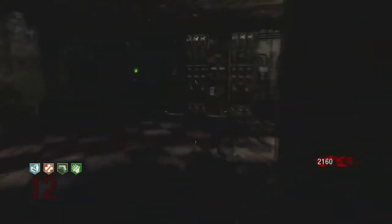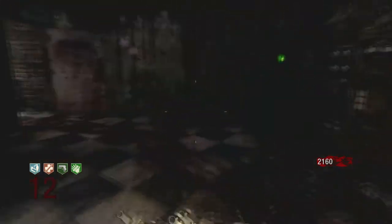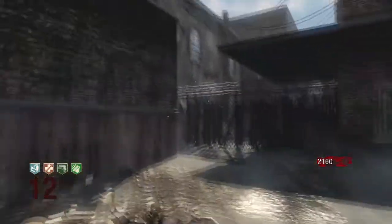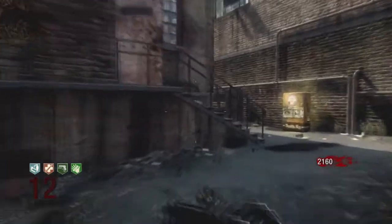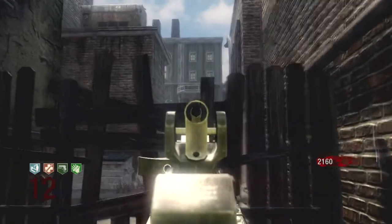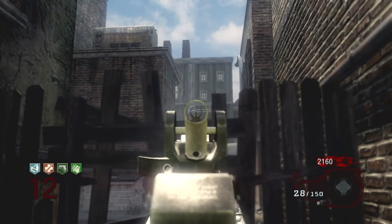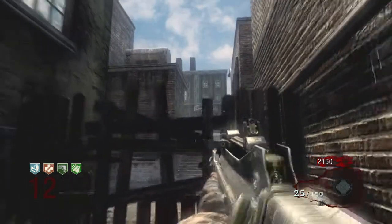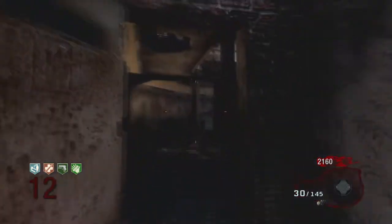That's basically the door that goes downstairs - two doors open at once, so you open that, go downstairs. There's an AK-74u on the wall there, by the way. There's a radio up there if you want to shoot it - I'm not sure if I can really see it properly, but I might be able to shoot it. Can't really see it to shoot it, but it's there, there's a radio there.